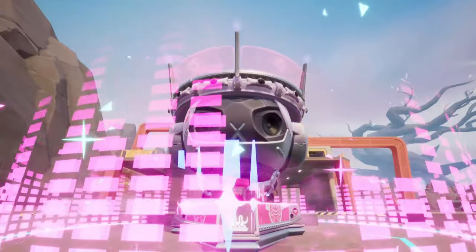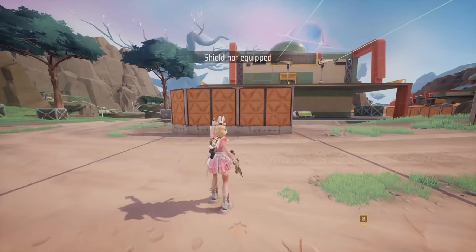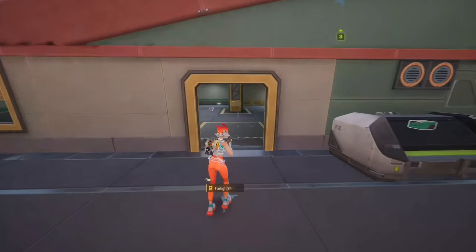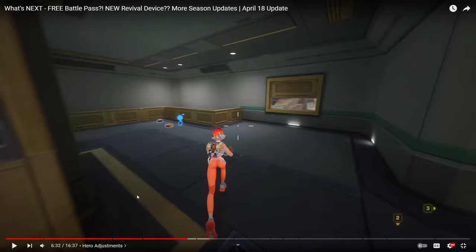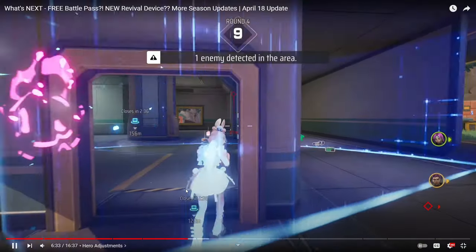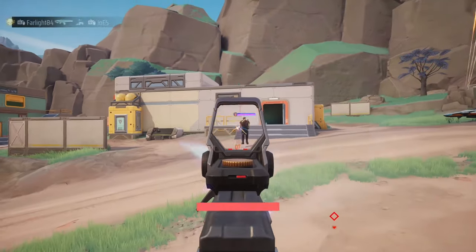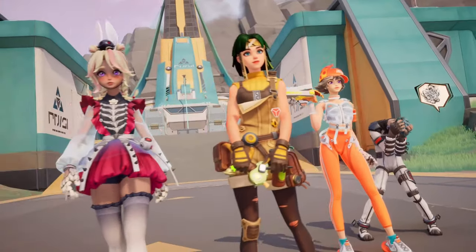Michelle has also gained a new tactical skill: Sonic Tracking. Michelle releases a scan in a fan-shaped area ahead. If enemies are detected, her cute little rabbits will appear in the same number as the enemies, slowing them down and revealing their positions. In addition to Phantom and Michelle, some adjustments have been made to all heroes.